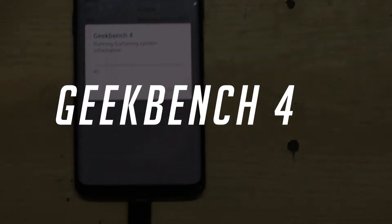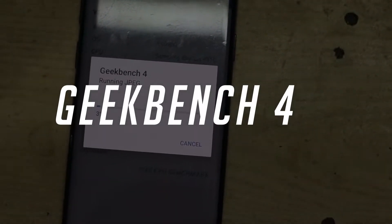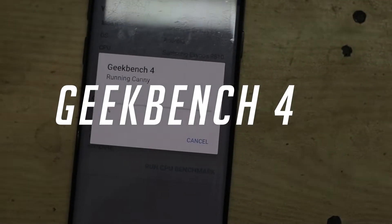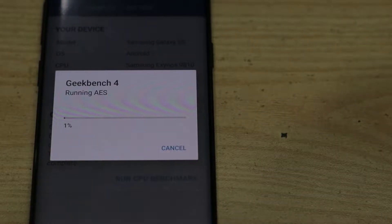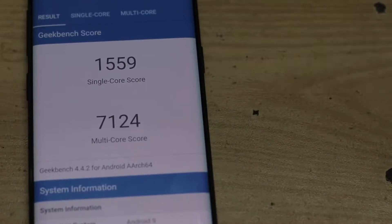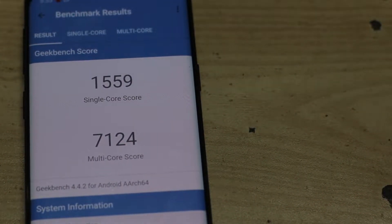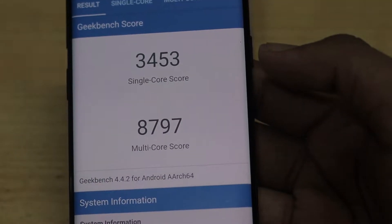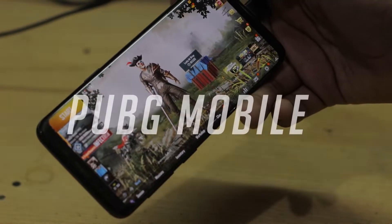The next app we are going to try is Geekbench 4, a CPU benchmarking app widely used by many tech YouTubers around the world. What I saw was very surprising — without overclocking I was barely able to cross 2K on the single core, which is unusual. But when I overclocked it, I was able to get pretty good scores: about 9K on the multi-core and 3.5K on the single core.